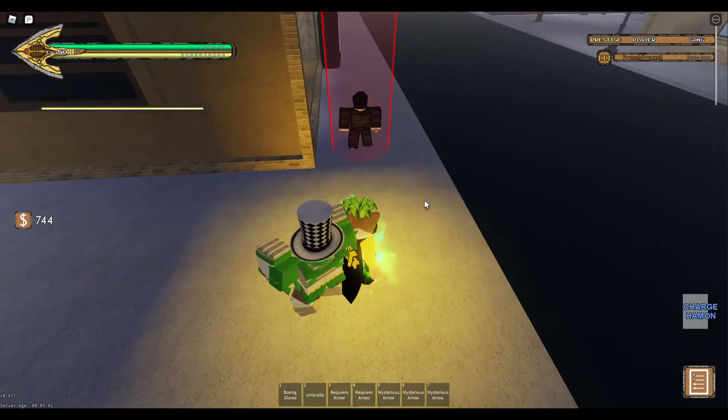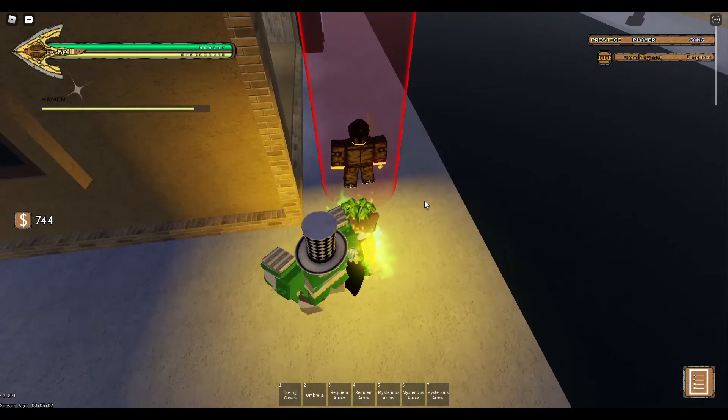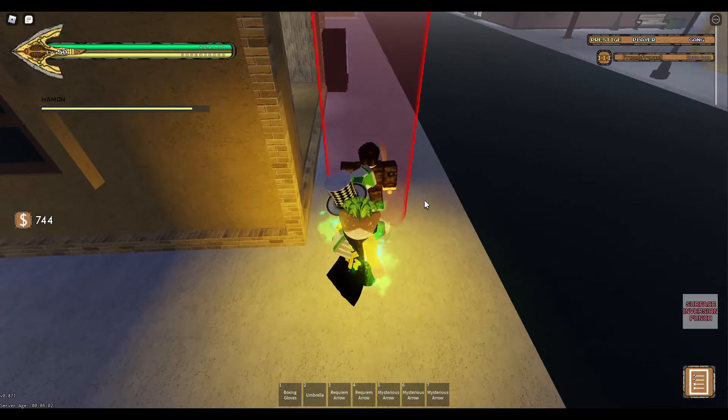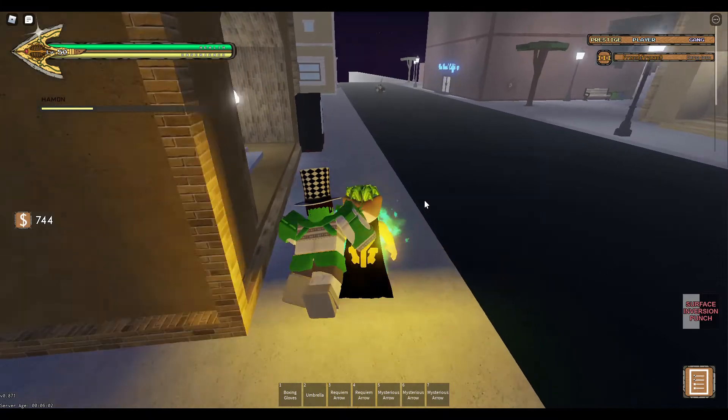I'm not going to use Gravitational Shift yet because that's another move. But here is Surface Inversion Punch — 18.8 damage and then 15 on knockback.